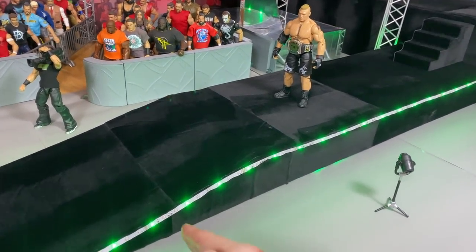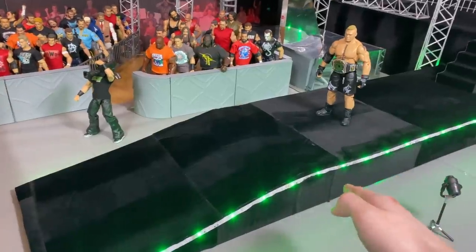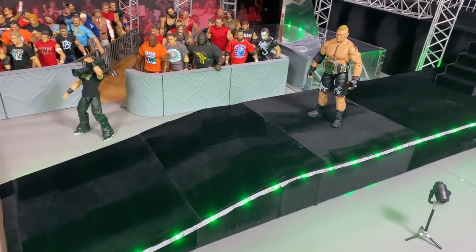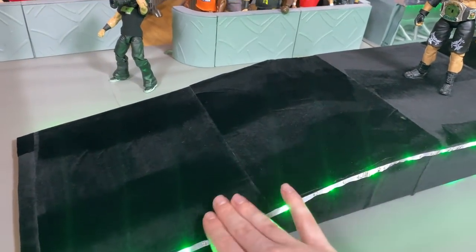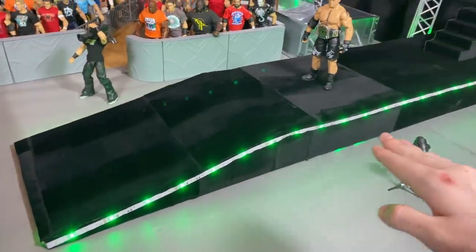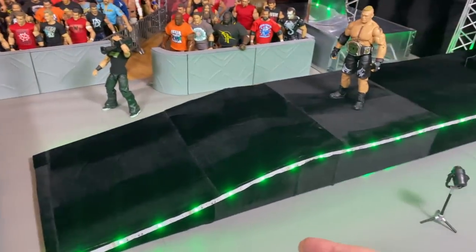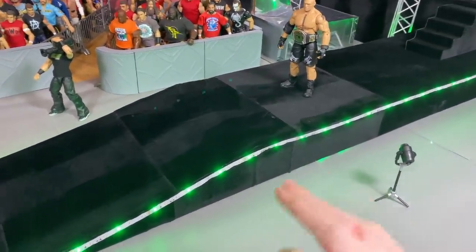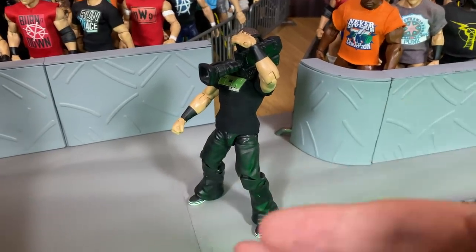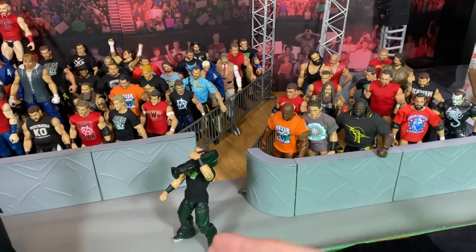Now we go to the part I'm most excited about — this awesome long entrance ramp. I always wanted a very long entrance ramp and we finally got it. I put Brock Lesnar with the championship on it so you can see the size. It's covered in something like a carpet, which looks really good. On the side we have LEDs — right now set to green because that matches the GCW colors and the ropes. We can also change the colors, make them blink, and I'll demonstrate that at the end of this video.